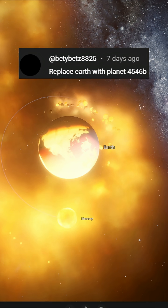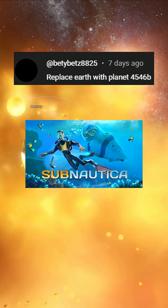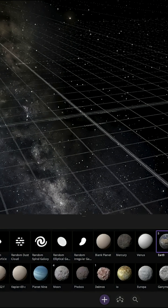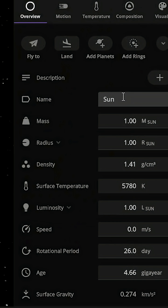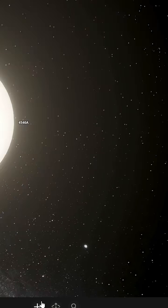This person suggested to create the planet 4546b from Subnautica. Alright, let's do it. After loading an empty sim, we spawn our sun. We change the name to 4546a and lower its mass, like in Subnautica.